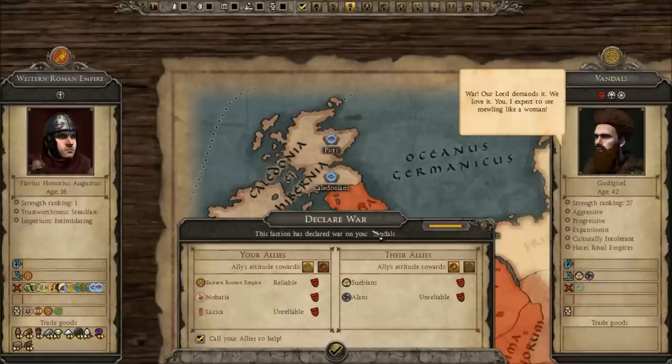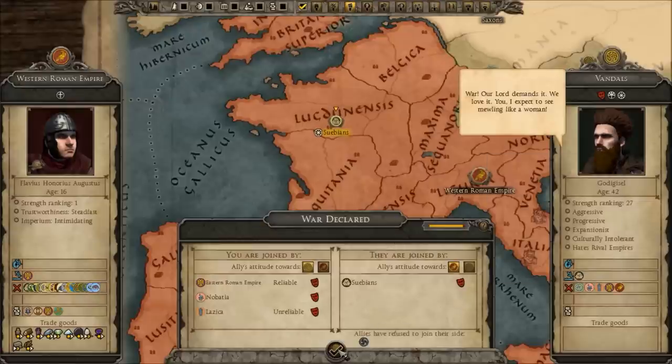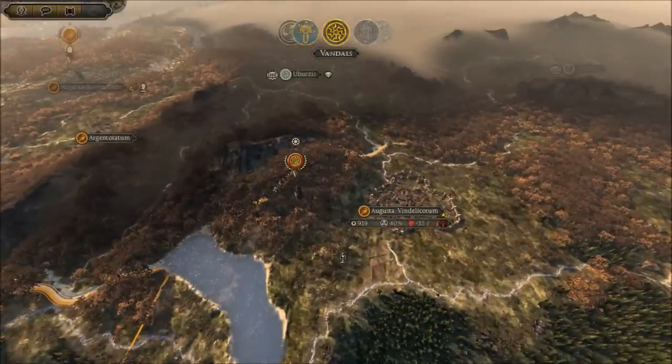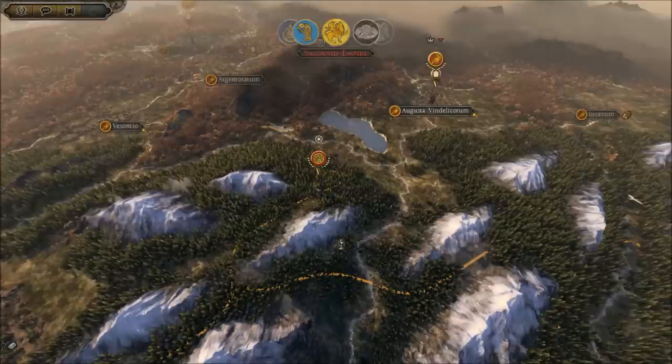Right, who's this? The Alans, the Suebi — and we're at war with the Vandals. Their allies — so we're probably going to be going to war with these lot as well. Got to keep vigilant, got to keep watching these. The Sassanids are a very large empire and they're going to take a long turn.